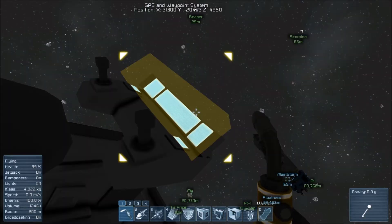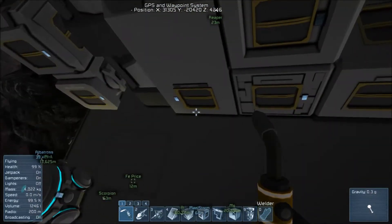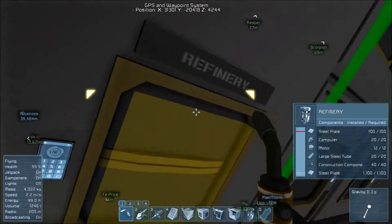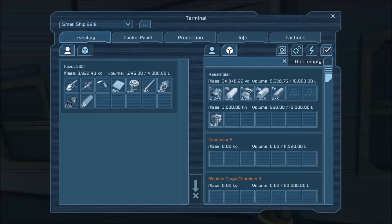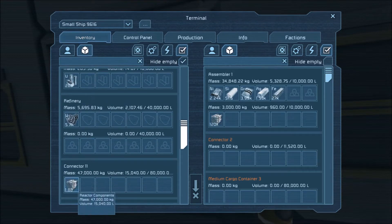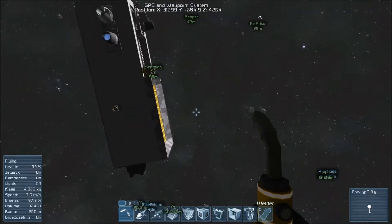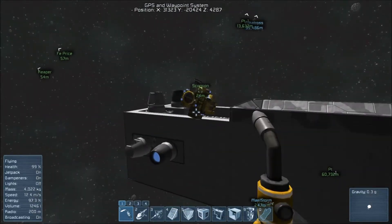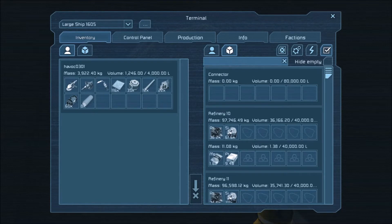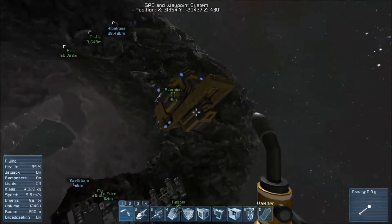So last time we left off, we were dropping off from the Reaper and we're finding to get some reactor components. So let's see, let's take a look here and see what we got. Where do we want to go? Let's go here. There they are. So we can get that other reactor up and going. We're not going to use the Reaper for that. So we'll come grab Scorpion. Let's see how many thruster components we got made as well, so we can get another thruster online.